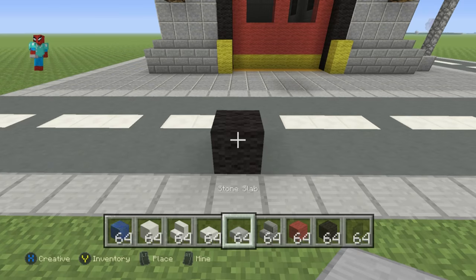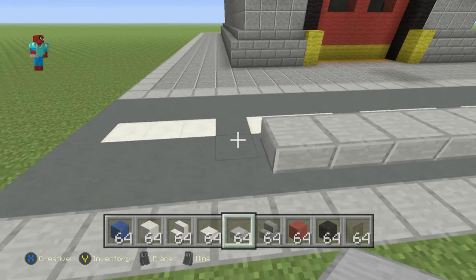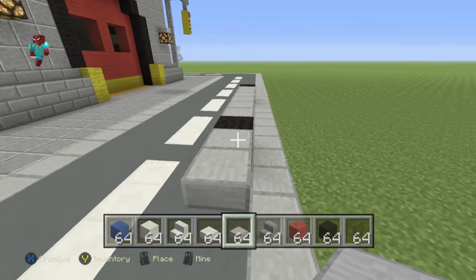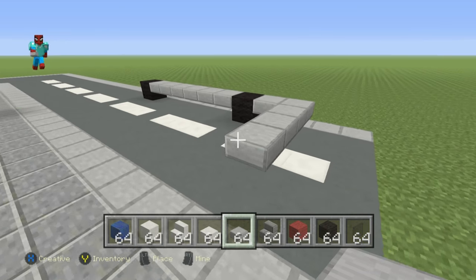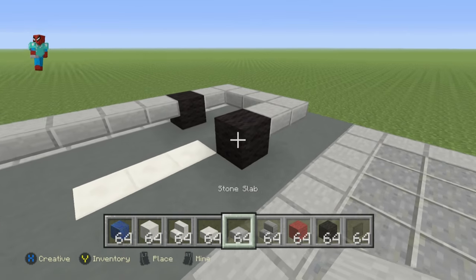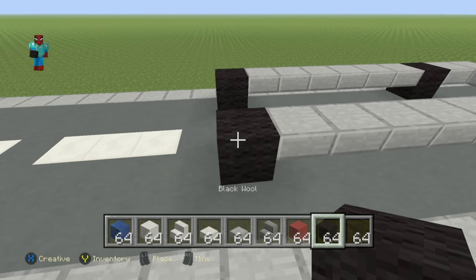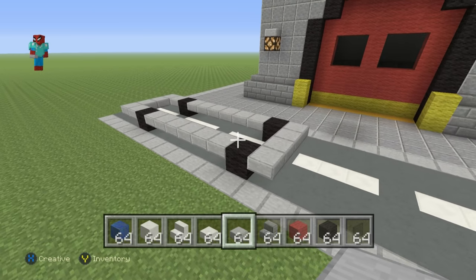From your black wool, go left by six with your stone slabs — one, two, three, four, five, six. Then on the ground place a black wool. Going left, do two stone slabs. Then looking back and coming across the back of the car, do a row of three stone slabs. Then looking towards the front, do a stone slab, then a black wool, then six stone slabs, then a black wool. Then do a stone slab in front of that black wool, then go left of that slab until you connect to the opposite part of the car — you should have something which looks like that.